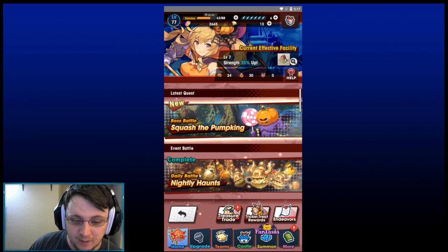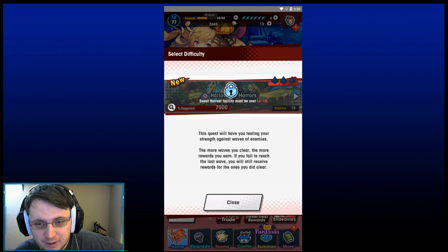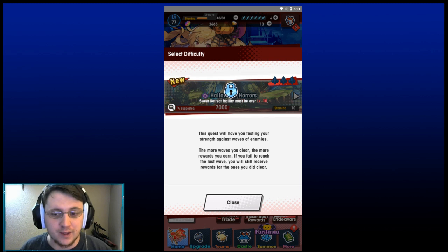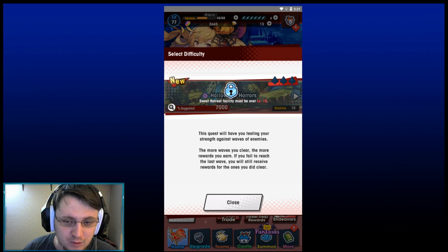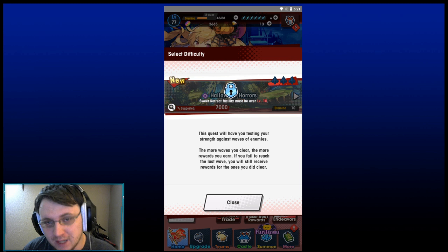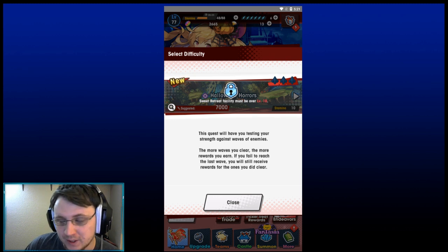To add on to the video: we unlocked Hallow of Horrors — the next part — by completing the Expert of Squash the Pumpkin. We have now seen that you need a Sweet Retreat facility of level 10. I will continue to add on to this video if we see that we need any more facility levels for the rest of the event, but so far this is all we need.